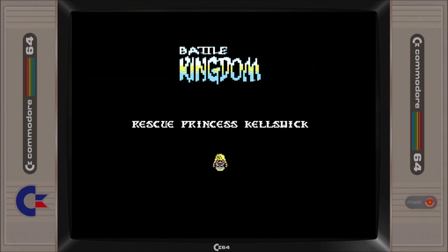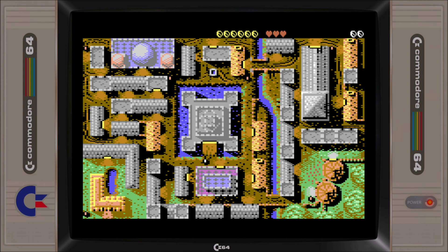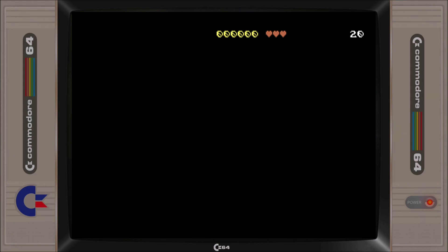Starting the game off we are presented with an overhead map view of the kingdom. In this view Sir Bob and enemy characters are portrayed as dots and we need to guide Sir Bob around to enter the building safely, with door entries highlighted in yellow while avoiding the enemy.